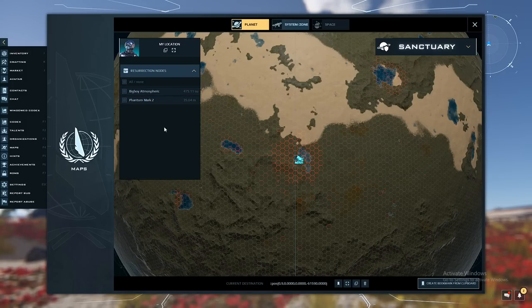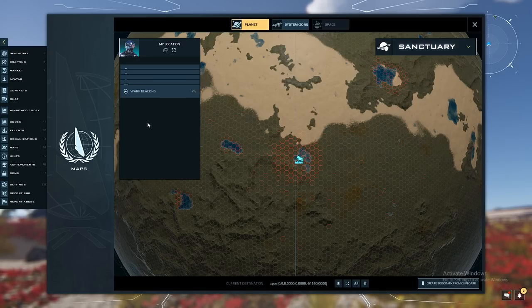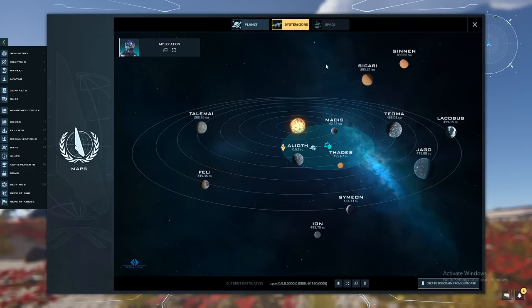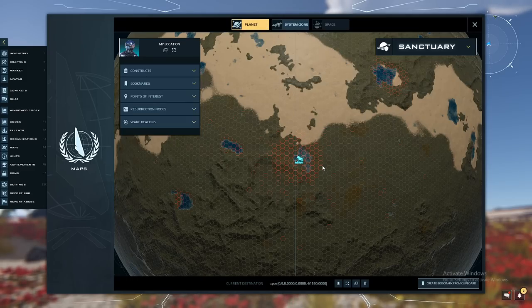Resurrection nodes — you should get one; you can get one from the market or craft one. These allow you to respawn, but your inventory will be wiped when you respawn, so make sure you don't have anything important on you. They're very useful if you get in trouble, like dying in PvP — you can respawn at your node in your ship. There's also a tab to see your resurrection nodes. Warp beacons we don't currently have, but these are items placed in space allowing use of the warp drive to reach stations out in the middle of nowhere.